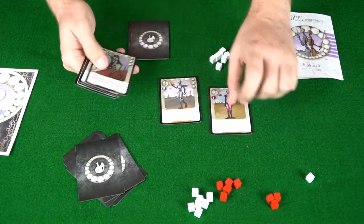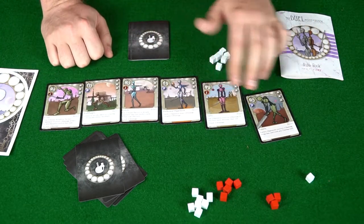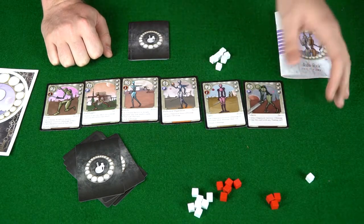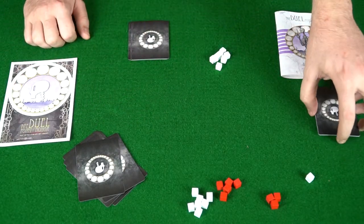The advanced upgrade cards include effects like: dishonor your opponent, pistols, rapido, feint, spite, sabers, opponent receives one damage, swap a card with any other timing card, and so on and so forth. That's the basic idea of The Duel: Point of Honor — let's come up and talk about it.